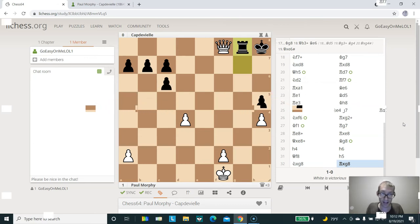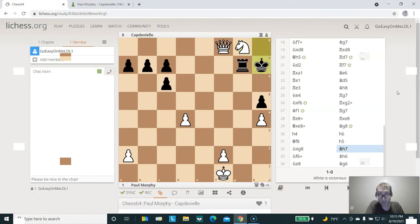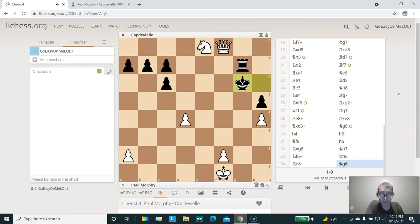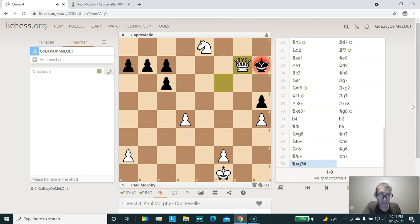So if black would have recaptured the knight on G8, then white can simply play queen out to H6 — checkmate. Congratulations if you saw this move. That is pretty awesome. Let's go ahead and look at what happened in the actual game. Black does not take the knight with the rook; instead the king out to H7, knight check, he moves to H6, then knight out to E8. After king moves out to G6, white has a checkmate in two moves. Go ahead and pause the video and see if you can find this checkmate. Congratulations if you saw it — white simply plays queen out to F6 check. The king has only one square to move to, king H7, then queen takes on G7 — checkmate. This is how Morphy won the game. Thank you everyone for watching, and I hope to see you next time.